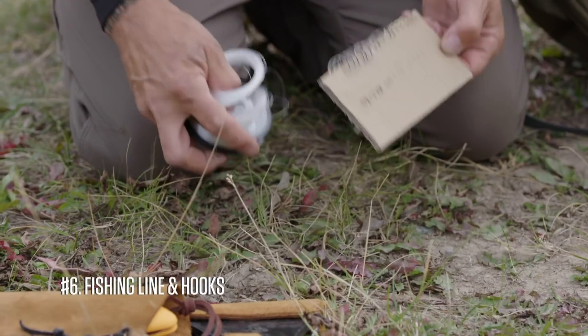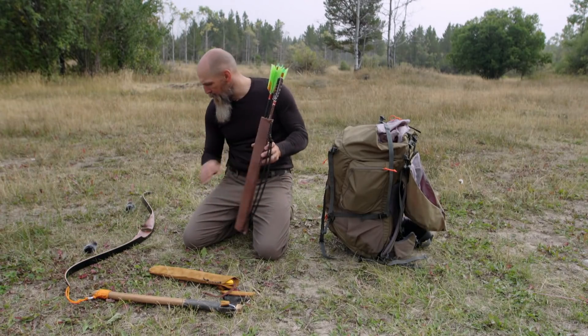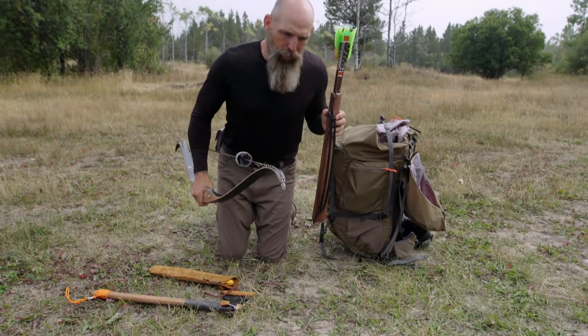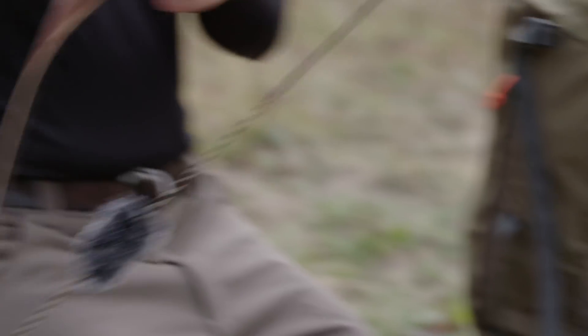I brought a fishing kit — 35 hooks and three different pound tests. And then the last hunting item would be a bow and arrow set. It's a 55-pound bow. It's my second bow — the first one got broken. I think my boys ran over it with the ranger, but I like it.